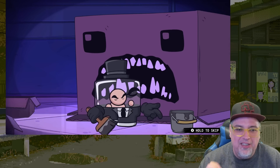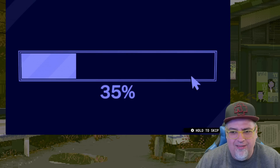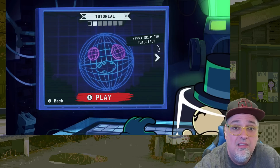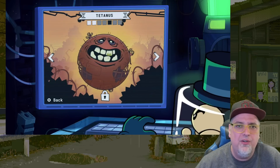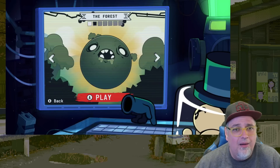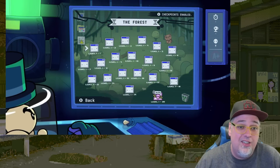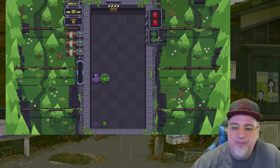I'm tempted to skip the intro and just get into the game. You've got that little fetus in a Tupperware container — he's pissed at Meat Boy. For levels we've got: the forest, the hospital, salt factory, tetanus, hell, and the lab. Looks like you gotta unlock them as you go, so we're starting with the forest. From the press release there's supposed to be like 100 levels.